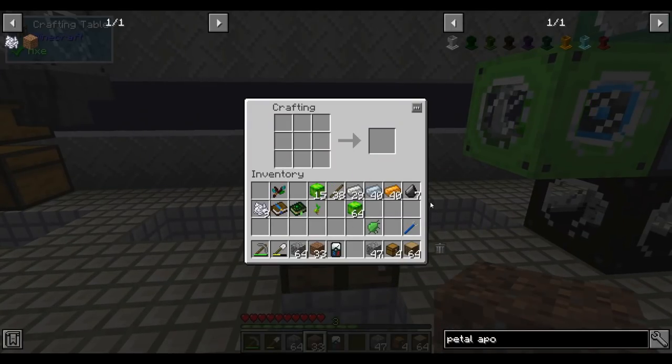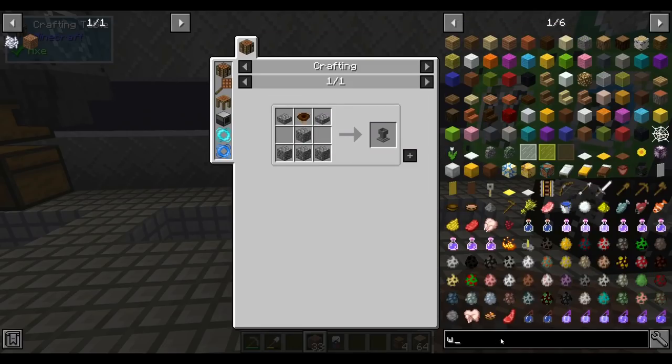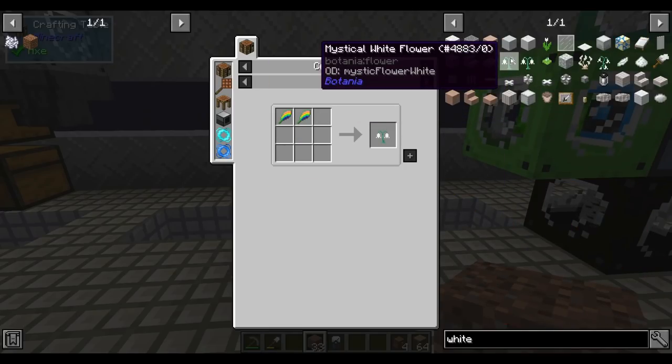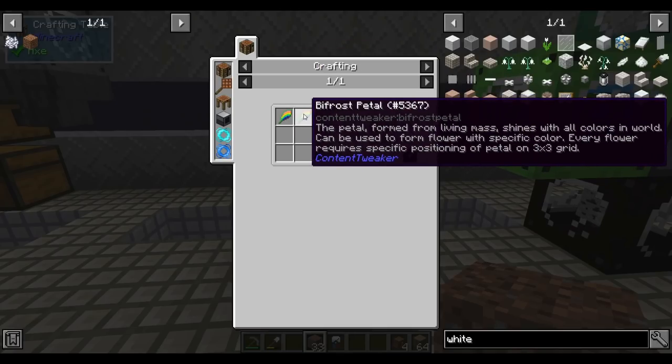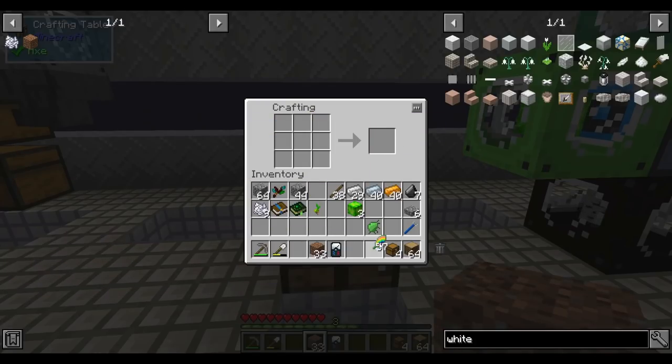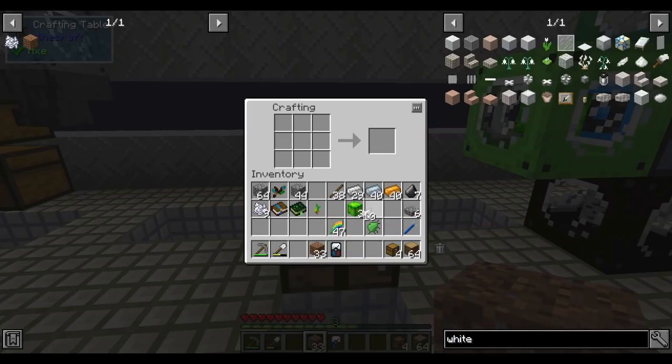I'm going to continue dirt duplication a little bit so we have enough dirt to do Botania on, since most things have to be planted on dirt. To get started in Botania, we're going to need to make the petal apothecary — this is where we craft flowers. We'll start with white petals. Any color flower can be crafted in this pack using custom bifrost petals — you feed in living matter and that makes white flowers. I'll make a handful of these right off the bat.